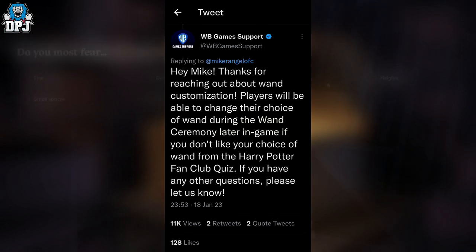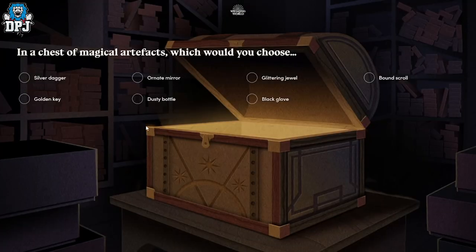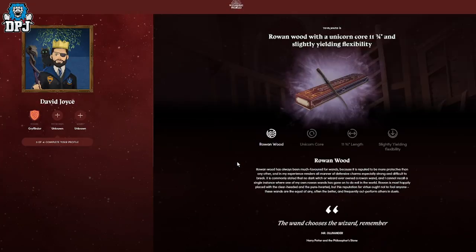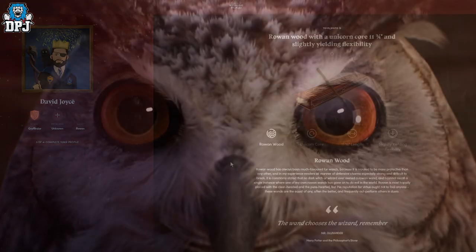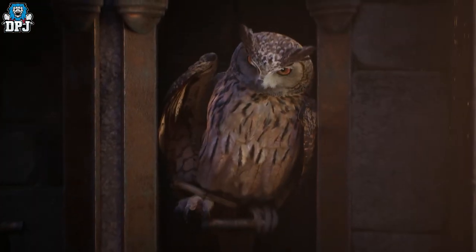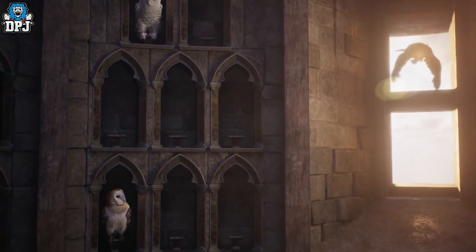The Harry Potter fan club quiz is basically the Wizarding World website — you do a basic questionnaire and the website picks a wand for you. Again, if you link your Warner Brothers account, the Wizarding World website, and your platform gamertag together, the wand picked for you on the Wizarding World website will be applied to your player in game. But if you want a different wand, you can pick one in-game during a ceremony that takes place later in game.